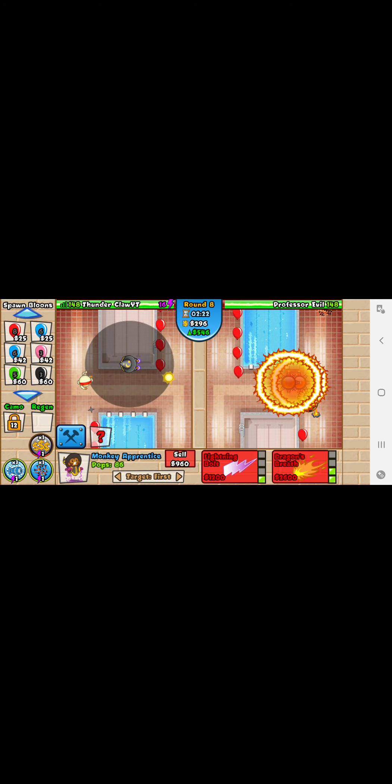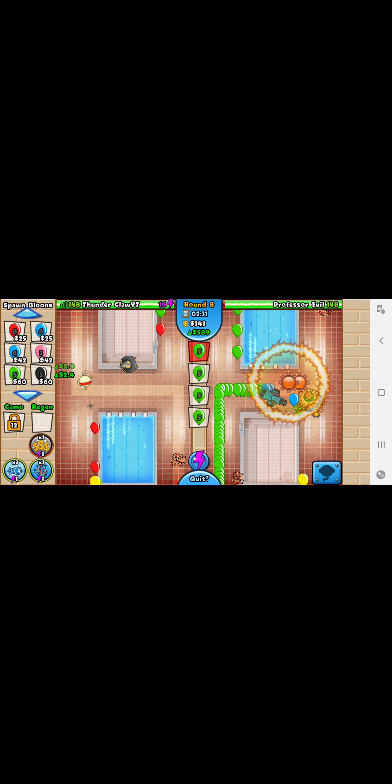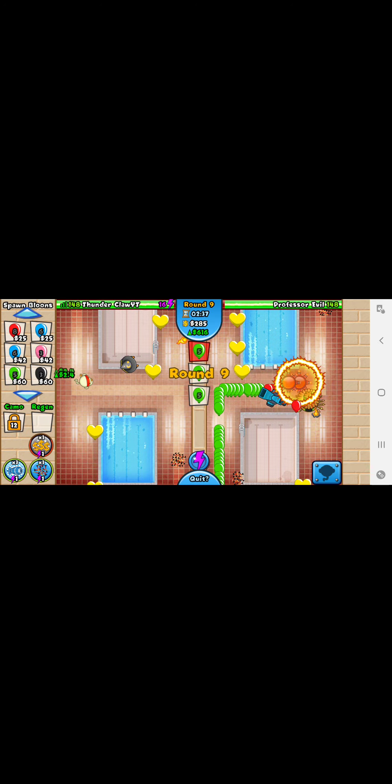Round eight, you're gonna super eco boost. We do have a lot of eco — I'd say eco around seven. Around round 18, he will be sending us some beefy MOABs, like a blue one. We do have the big balloon buster though.